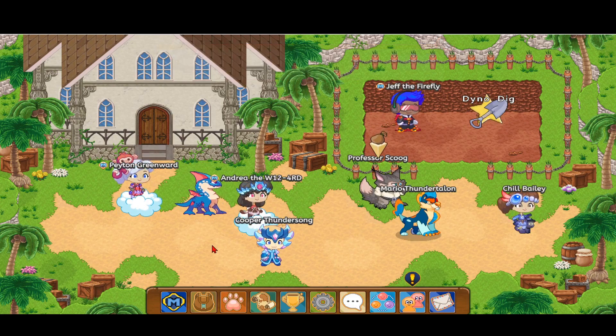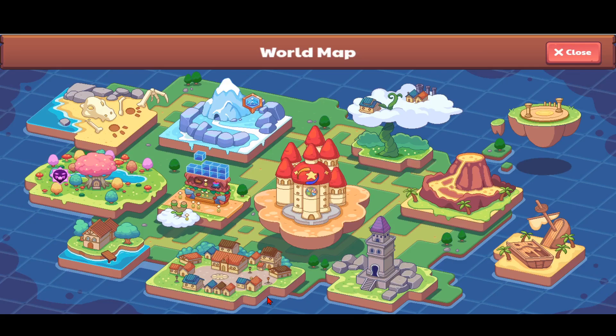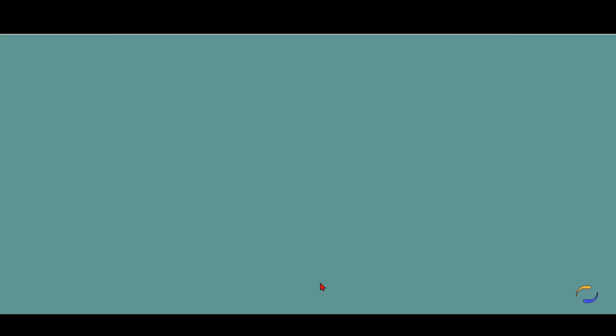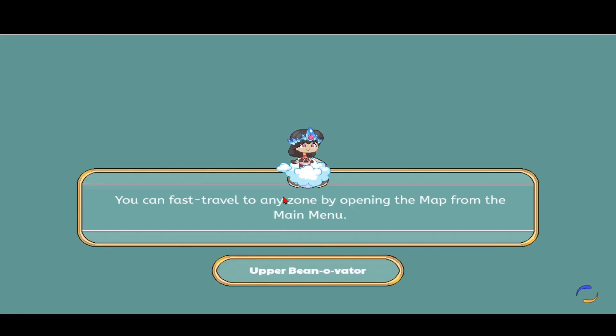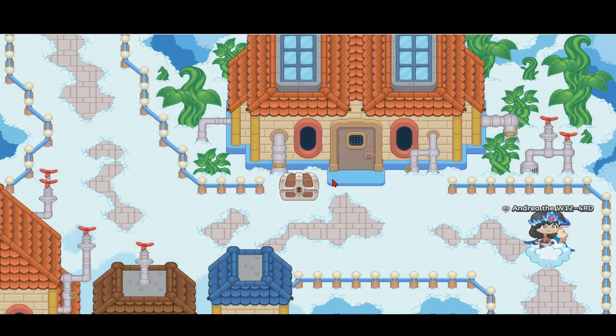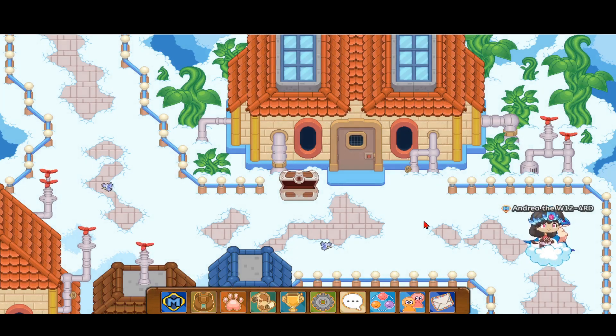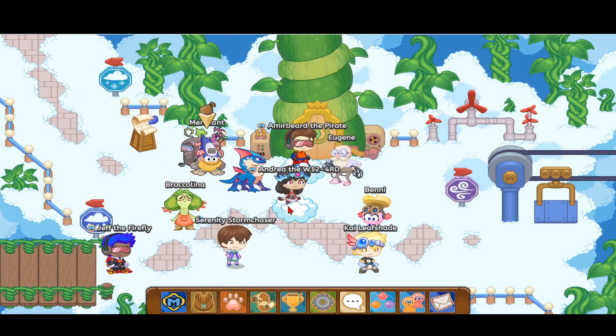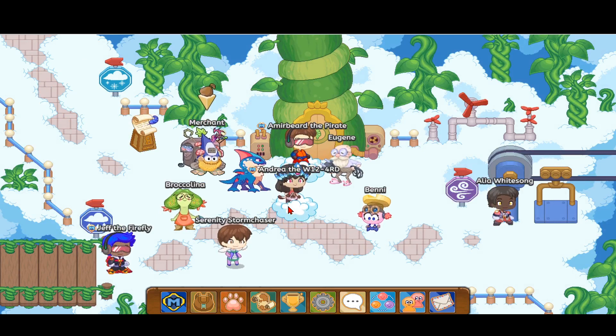The next tip is that before, in Prodigy, you could get gold from the wheel, but you can't anymore now. So I recommend you open every single chest you see. Some good chests I recommend are in the Crystal Caverns and in Skywatch, which I'm showing you right now. You should open both chests — like in the Crystal Caverns there's a bunch of treasure chests, so you'll have a bunch of gold from spending time there. There's a treasure chest over here with a good chance of getting gold.